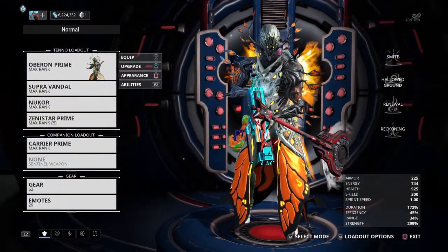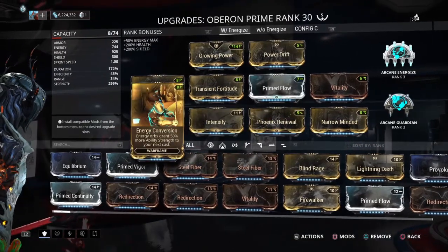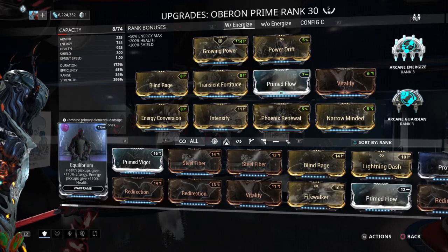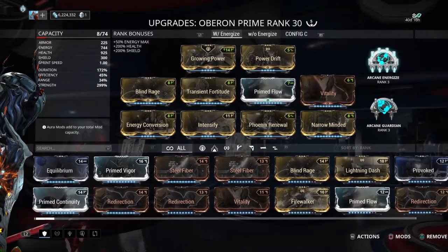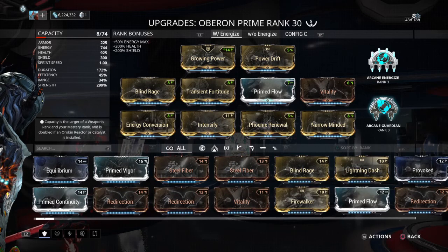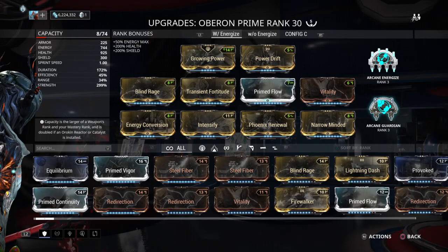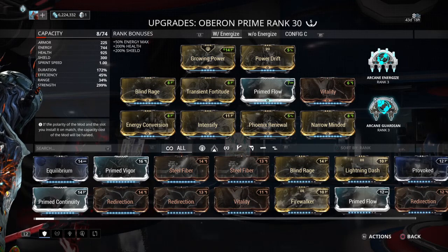That's more than Arcane Grace. Of course, for this very specialized build you absolutely have to have Energizer — it does not function without Energizer, it's just too energy hungry. Because when you grab an orb it'll fill up a substantial amount; basically one orb can do up to 200 energy. If you're in an energy-sparse area you could throw on two Energizers and that would make it work even greater. But if you're not having energy problems, you can use Arcane Guardian to give you even more armor, so you're going to be crazy tanky. Not to mention the 750 you're getting from the frame itself, making you almost crazy invincible — not Wukong levels, but somewhere between old Chroma and new Chroma.